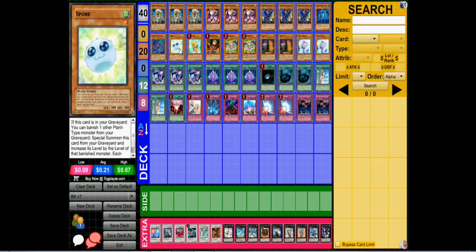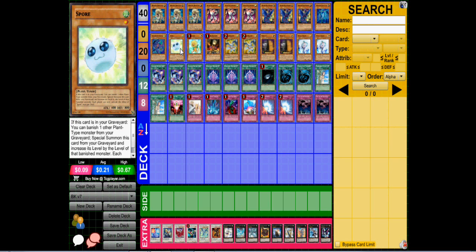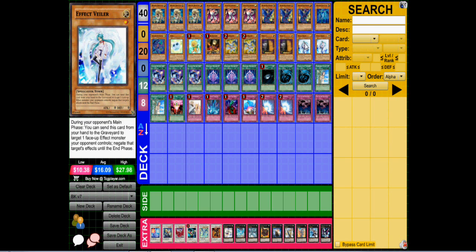Then we have Spore, Dandy, Lone Fire, and double Debris Dragon — the basic plant engine. If Spore was legal I'd play the Wolf as well. Spore makes the Synchros, Dandy makes the free tokens, Lone Fire just searches the deck, and Debris Dragon lets me go into Nuke field whenever I feel like it. We also have double Maxi for draw power and double Effect Veiler for effect negation.